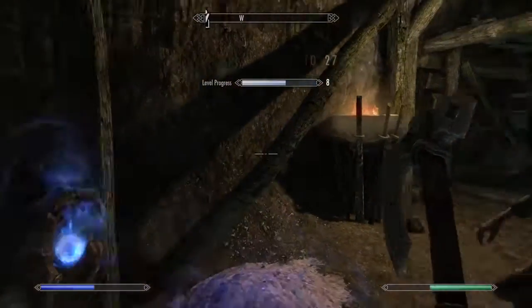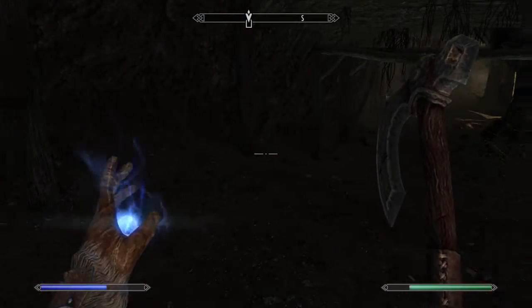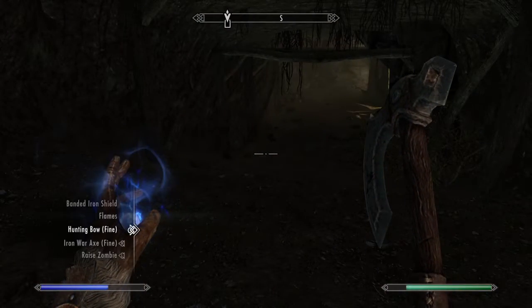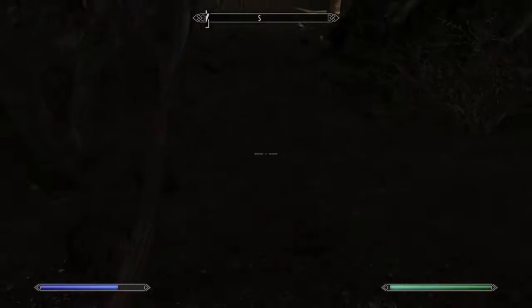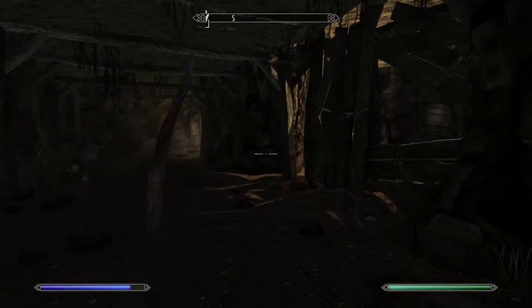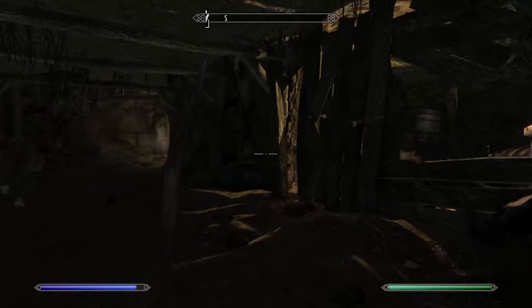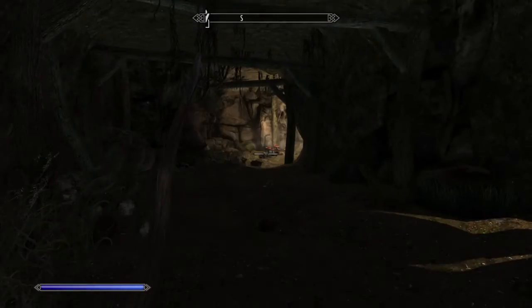See how it says sneak increased to 27? You do that for everything that you kill and you will get your sneak up really quick. Everything — everything that you can lay zombies on. Right now I'm in the mine that's just outside of Riverwood.